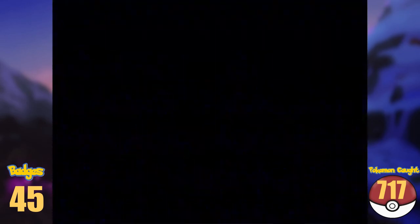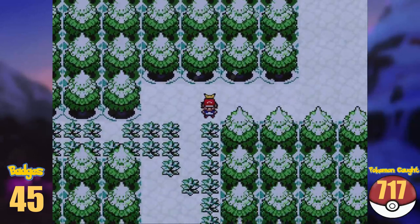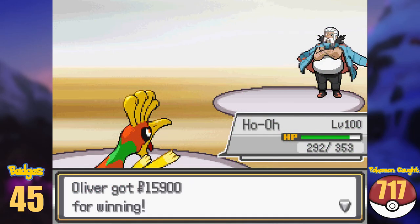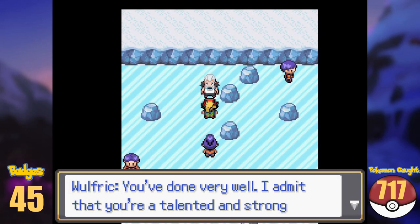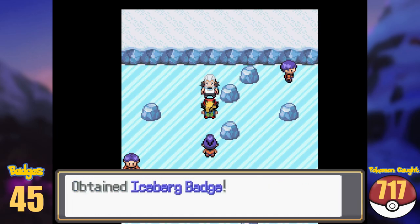We have no other choice, and we do exactly that, and search south of the city on Route 20. Here we run into Serena again, and after our obligatory battle, Wulfric is now ready to face us again. Defeating him a second time results in us getting the last badge of the Kalos region, the Iceberg Badge.